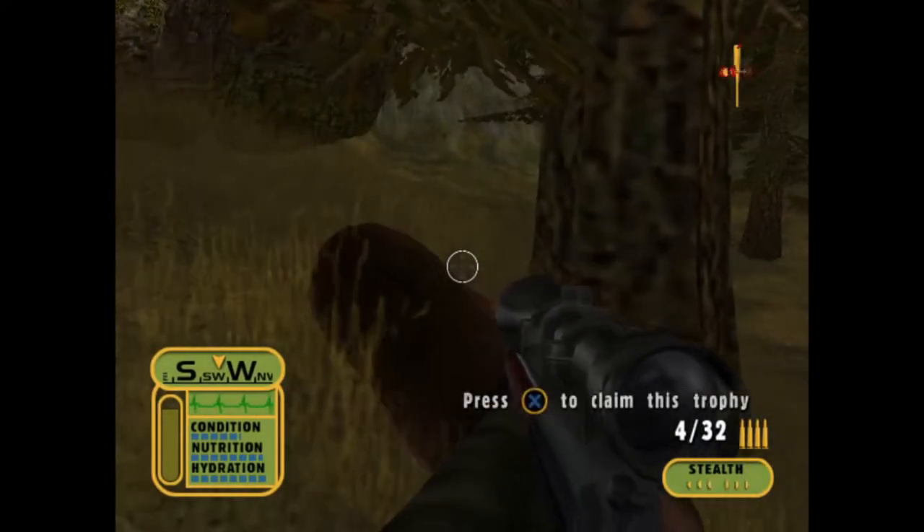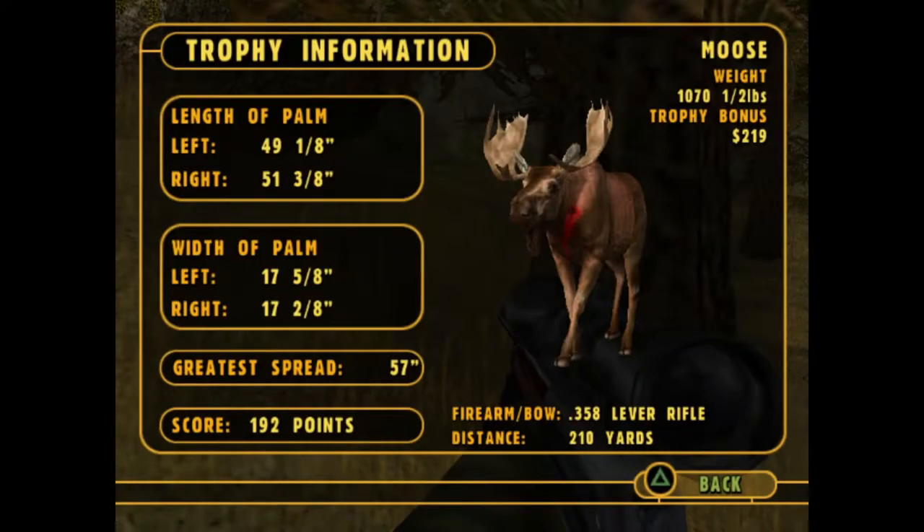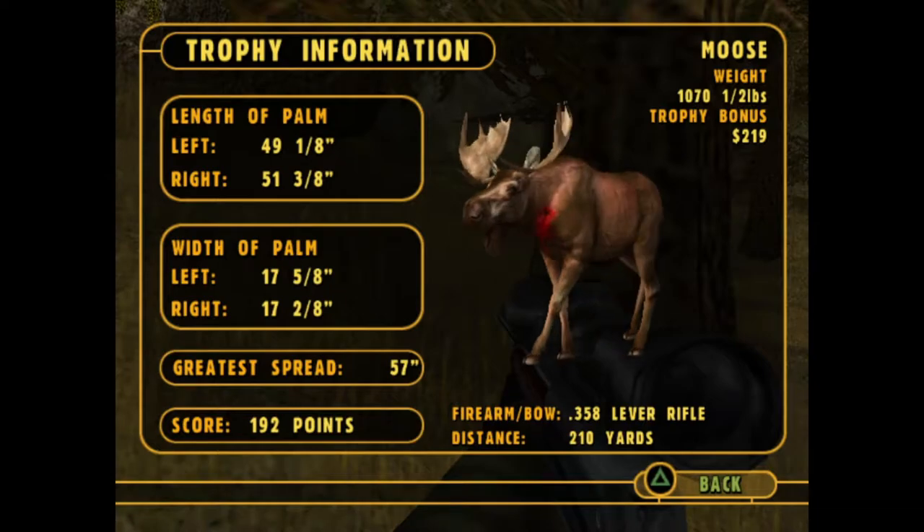Here's our moose - it weighed 1,070 pounds, we got $219 for it, and scored 192 points.